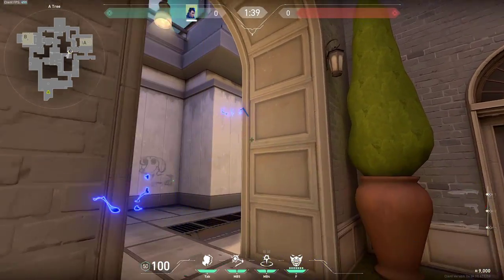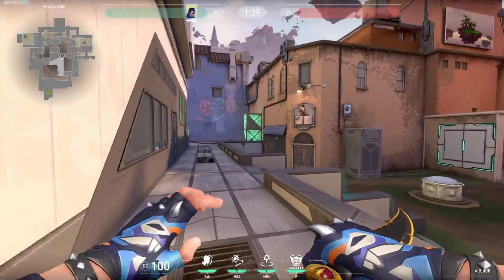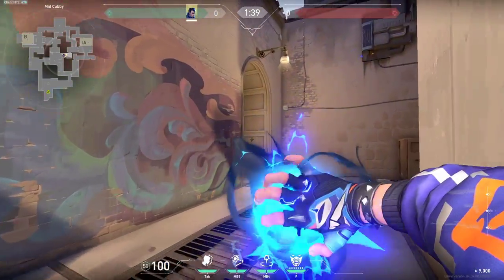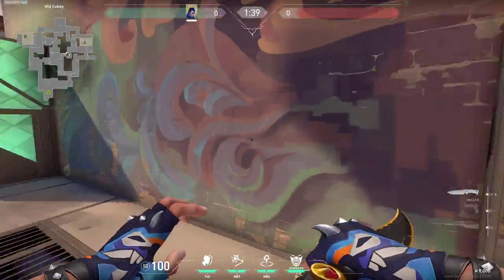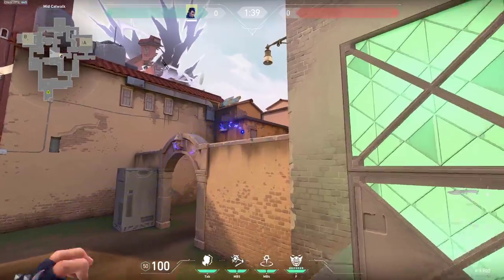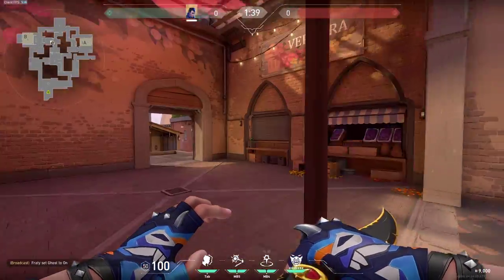On short, my favorite flash is simply like this — it blows up here all the way in the middle and blinds everyone. If you are pushing, you can do flashes like these and simply follow them, clearing these corners. You can use this when you are rushing. On middle there are plenty of ways — you can bounce off of these walls. Very simple and very effective.